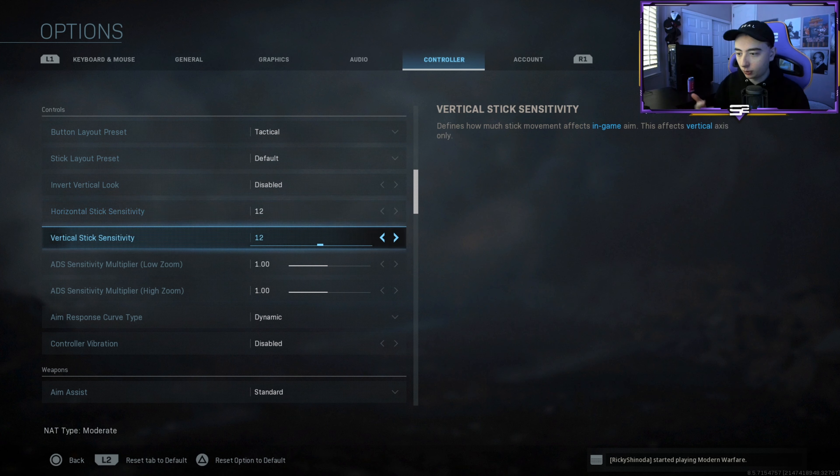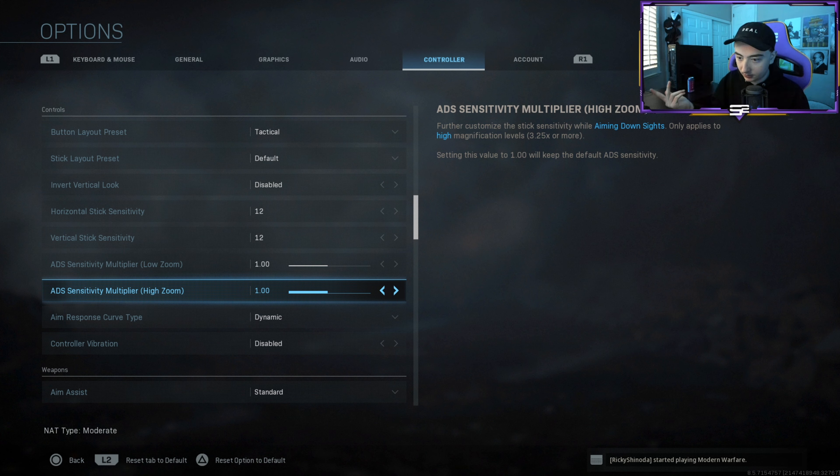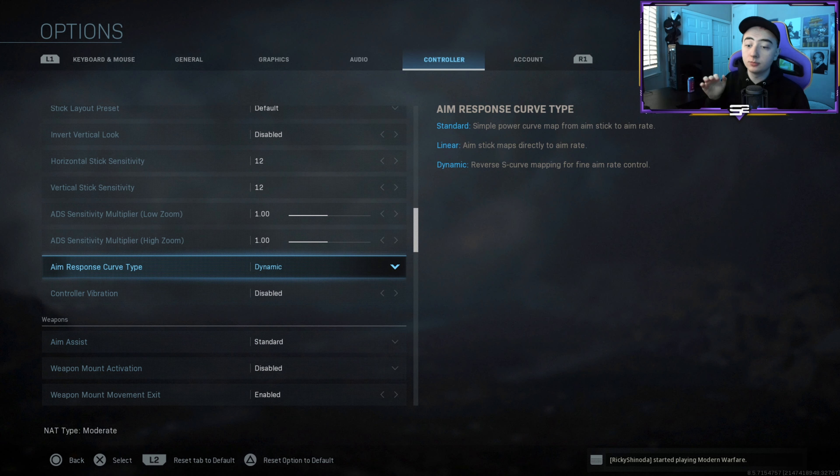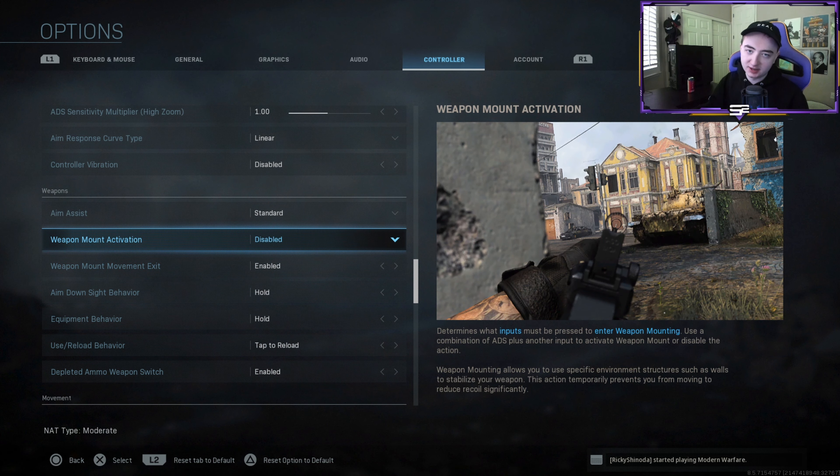Controller — sensitivity 12/12, ADS 1/1 for both high zoom and low zoom. This is probably my best sensitivity — I feel comfortable with it, but I might make a video about FOV so let me know. Aim assist: standard. Aim response curve type: dynamic — I heard dynamic is the best one and in my opinion it definitely is.